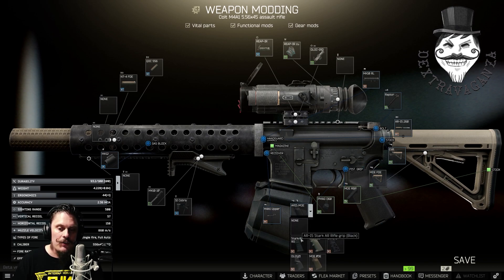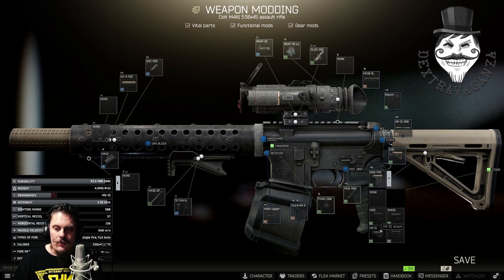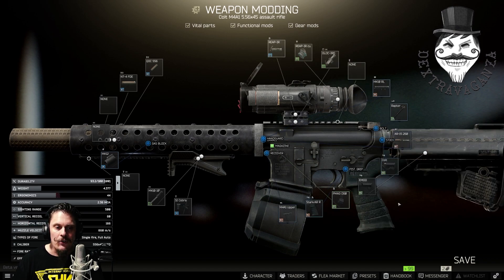For the stock, you can choose to go with a Colt buffer tube first and then a Magpul MOE carbine stock in any color together with the rubber butt pad, or you can just buy a Vltor EMOD stock from Peacekeeper level 3.